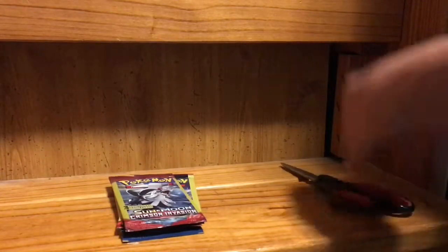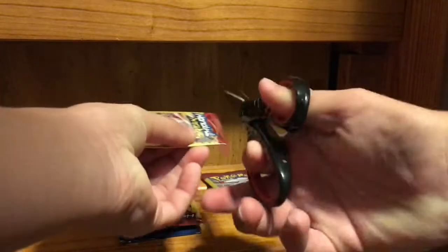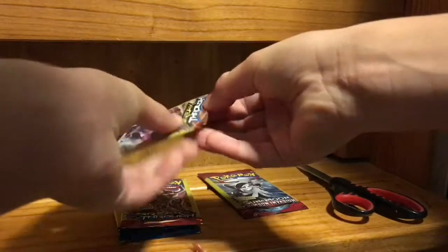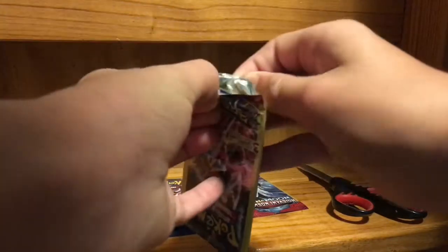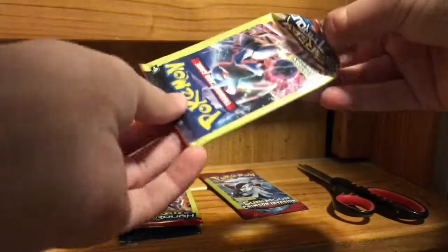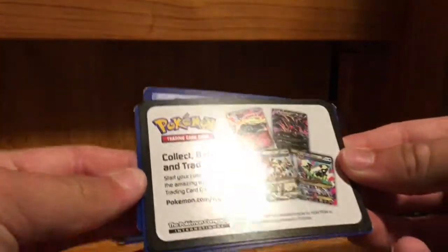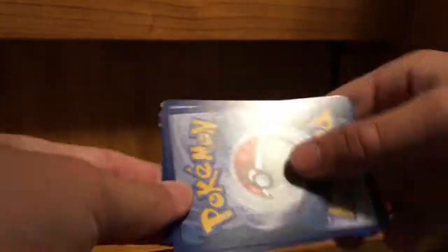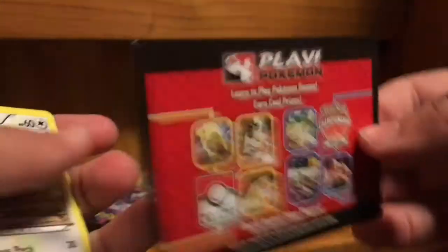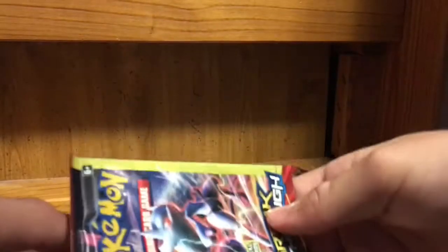Alright, let's make a stack and begin with this Breakthrough pack — let's go ahead and cut this open here. I don't want to cut the card itself. I'm having a little trouble getting it open, but there we go. It actually comes with a code card, that's interesting. Finally got it out. That's an interesting pack. We have a Doduo, a Hawlucha, and a Super Rod Trainer.